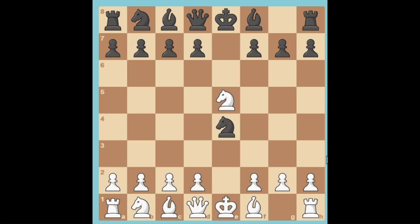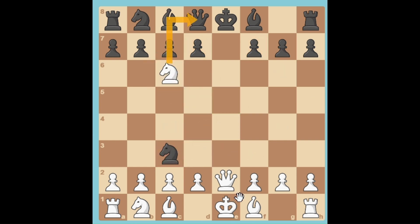Similar to a discovered attack, a discovered check occurs when moving one piece uncovers an attack by another piece, putting the opponent's king in check. Like in this Petrov's Defense position — I will attack the knight with my queen, and if the knight moves I can attack his queen with my knight. The king is in check and has to be defended, but now black's queen can be captured.